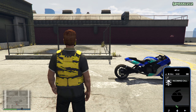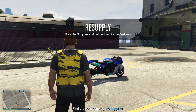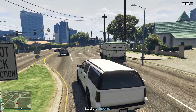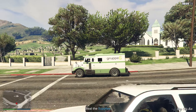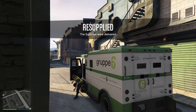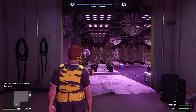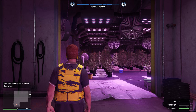You can purchase supplies for $75,000 if you're at the minimum, but we're going to steal supplies so we don't lose any money. We'll get a call from LJT telling us what to do. For this mission, we have to find the vans carrying the supplies. We found the van — there were five to check, and the first one had the supplies. We got rid of the guards, stole the van, and delivered it back to base. Just like that, we resupplied all of our weed.